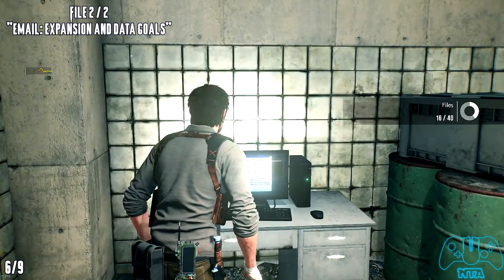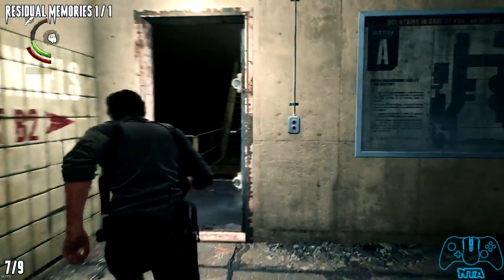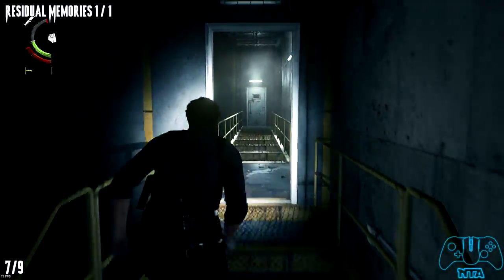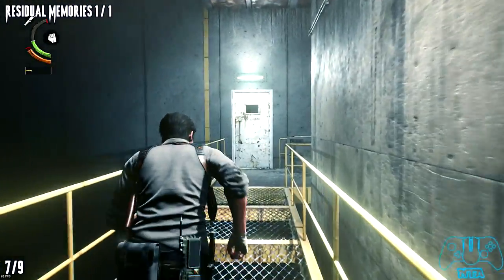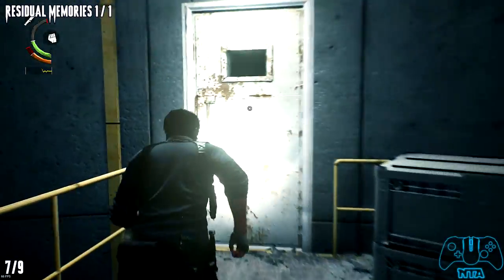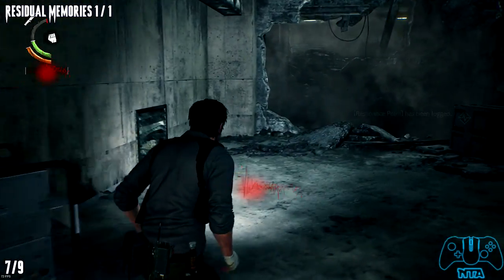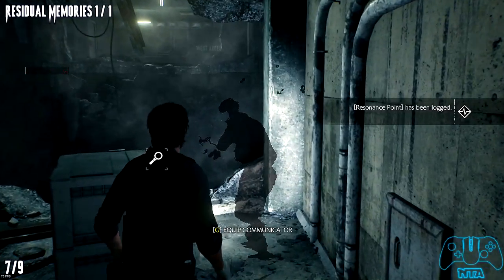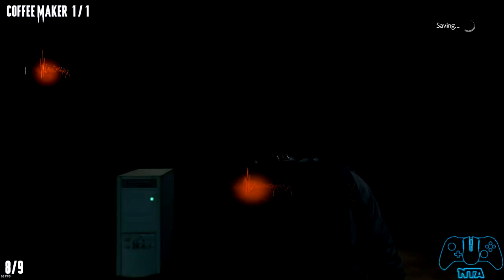Once you're happy with that we can carry on. For the memory, there will be only one — go through the door and up the stairs. At the turning, you can go right or straight: if you go up the stairs there will be some ammunition, then come back down for the memory. In this area you'll find a dead soldier and you'll also see a shadow. Once you listen to the conversation the shadow is having, you'll get credit for the memory.